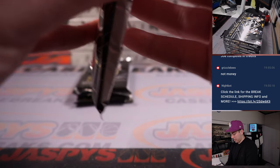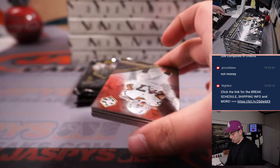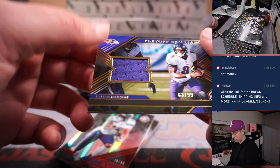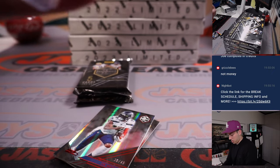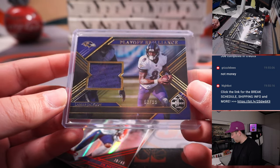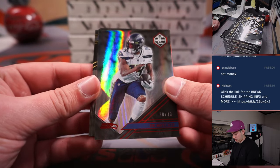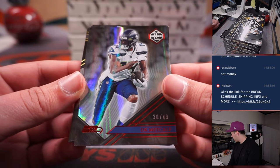Since these are just three packs per box, we'll go pack by pack. First pack: Davante Adams, and we got a Lamar Jackson patch card, out of 99. Baltimore is a random number block team — that's number three — so that is going to Steve. We've also got a DK out of 49. Seattle is also a random number block team — that's for zero, going to Allen.